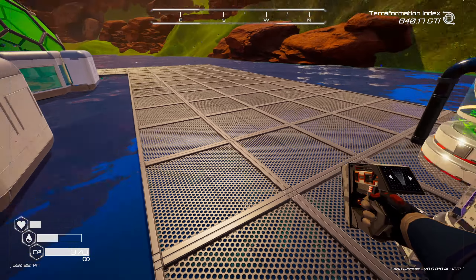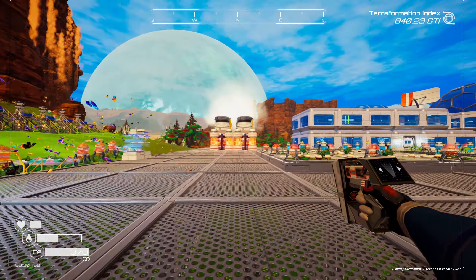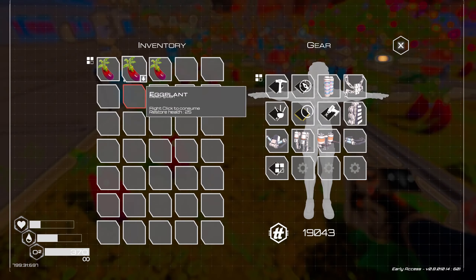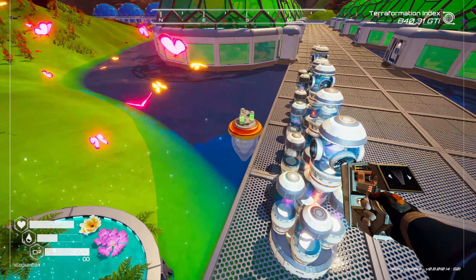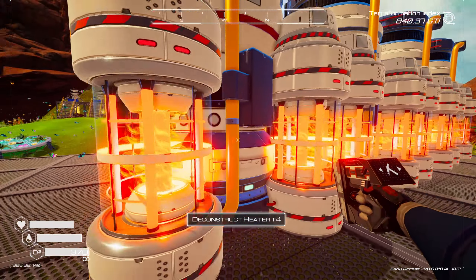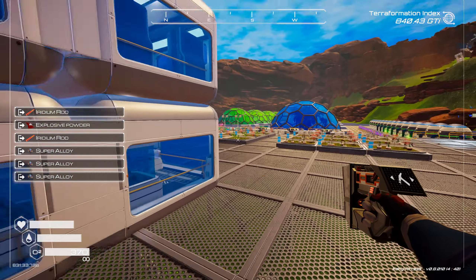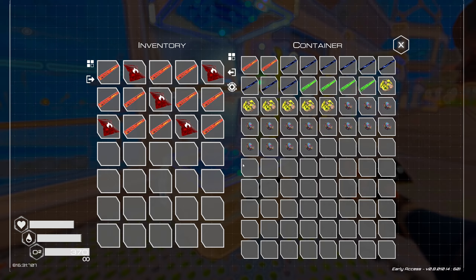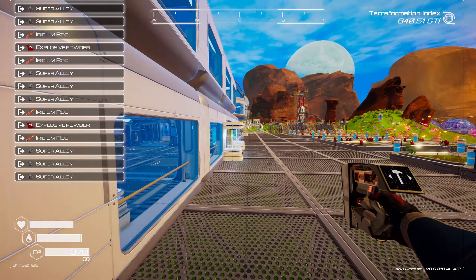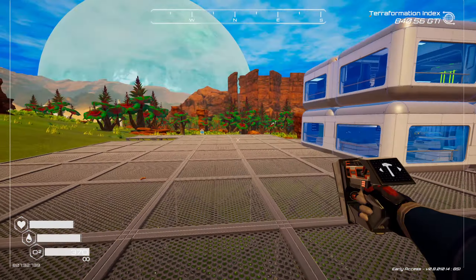The next thing we want to do is heaters. Over in this area I planned out for heaters, because I don't want them right next to the base. I have nothing on me, so let's grab some of these eggplants and close down real quick and have a little sippy. Let's pick up some of these here. The super alloy we don't really need right now, so we'll pop that in there and grab these three here.